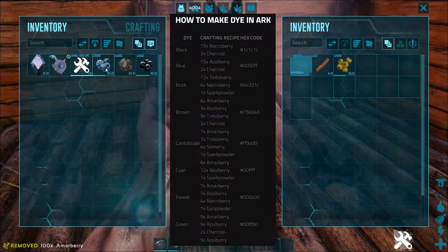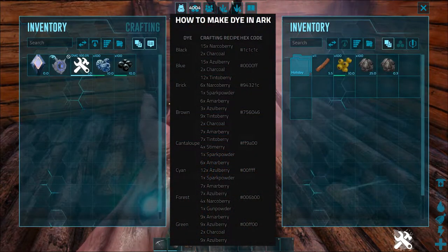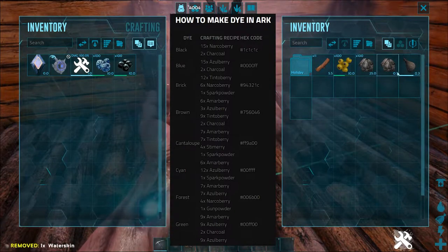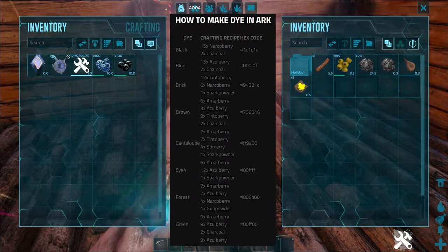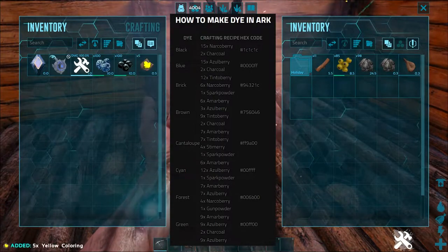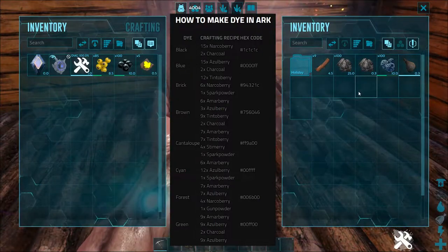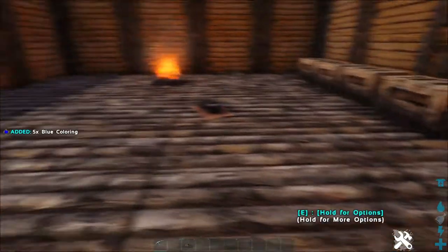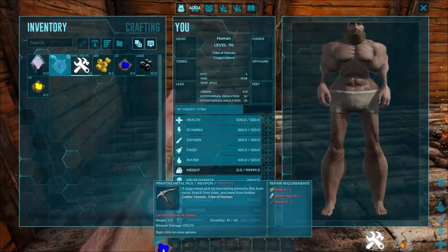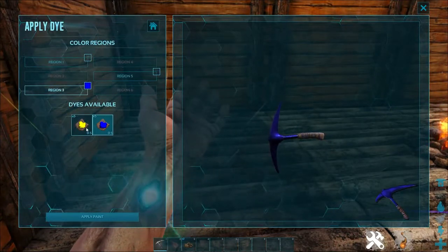Now for the moment you've all been waiting for: how to make dye. Following along with this guide, which is also linked in the description, you can make any sort of dye with the berries and simple early game items. For example, yellow dye is just the yellow berries, charcoal, and a water skin. Same goes for the blueberries, or the azul berries technically. Putting all of these items into the cooking pot will grant you five of the dye that you are trying to make, depending on the color of berry that you put in.